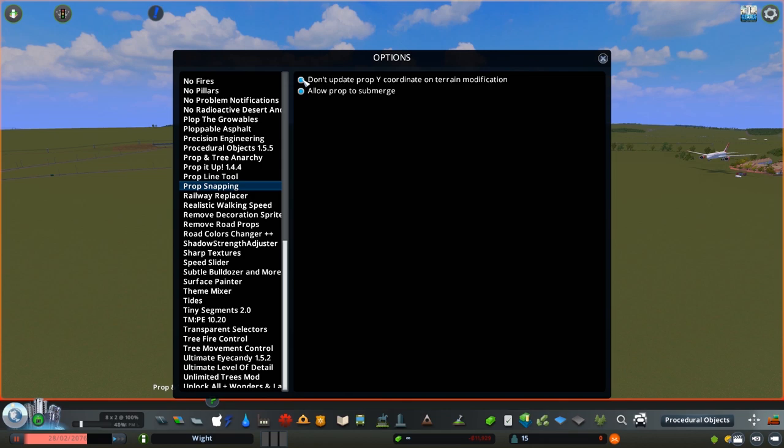The top option is 'Don't update prop Y coordinates on terrain modification.' When enabled, this prevents trees from hiding underneath the terrain when you elevate it. If you want to lower the terrain and have the trees follow it down, you need to disable this option. If you want to completely decouple prop Y coordinates from terrain modification — and even allow props to submerge under the ground — you need to also enable the 'Allow props to submerge' option.